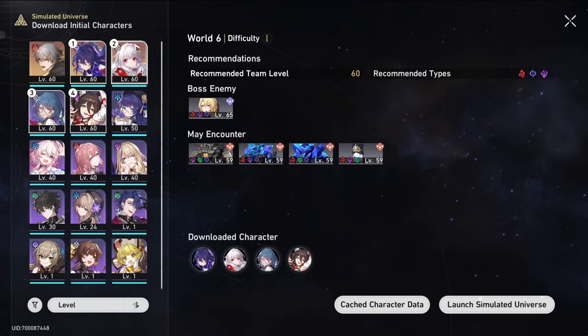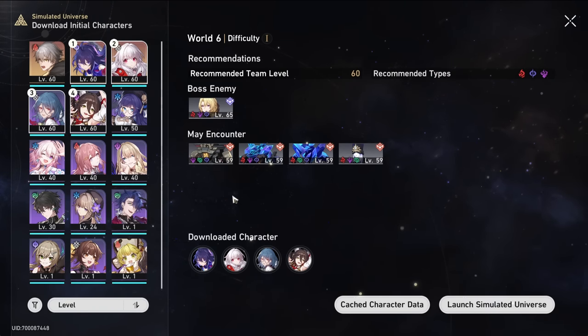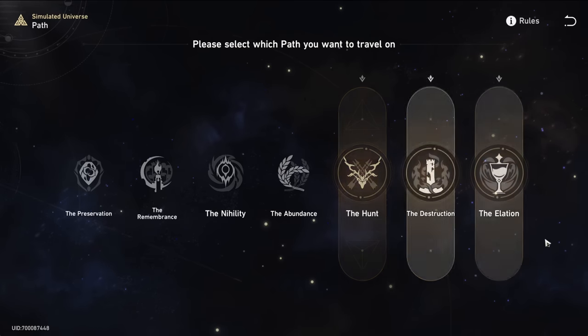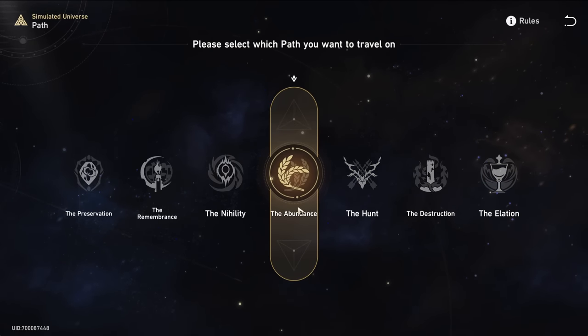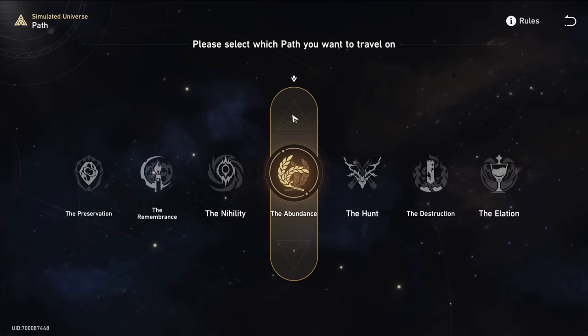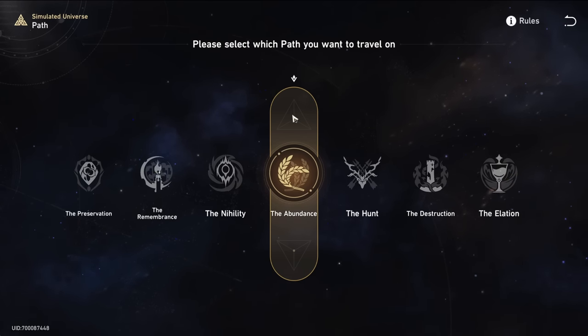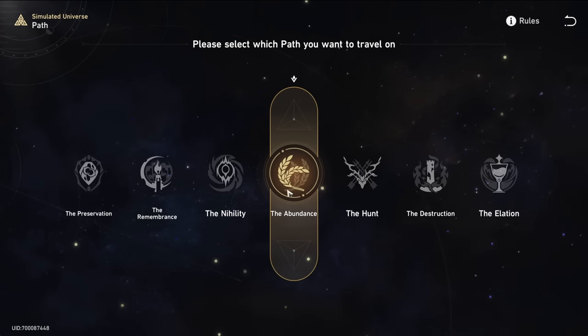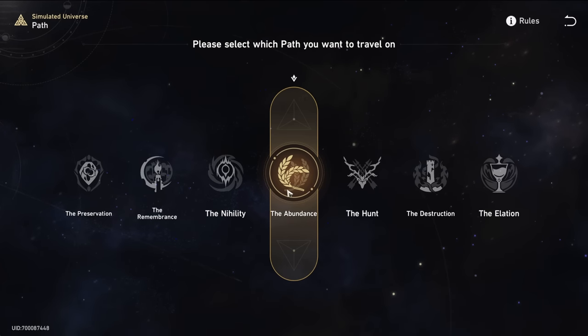I want to give you the strategy I use to get through these. My characters are 60 now so it'll be easier, but I was doing this beforehand. You don't even actually need to kill the last boss — you just need to kill the first elite to be able to use your Trailblaze power and get a 5-star relic. As for the path, I'm quite sure you don't have access to Abundance until at least World 5, but Abundance has been by far the best for me.